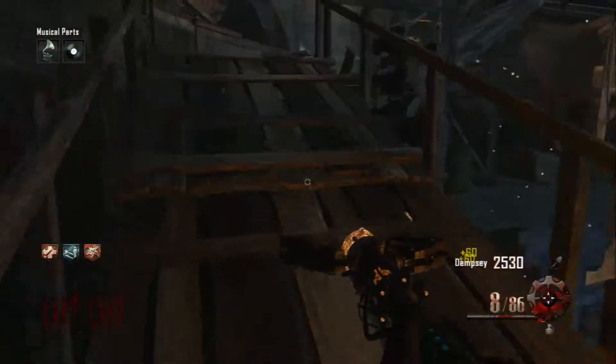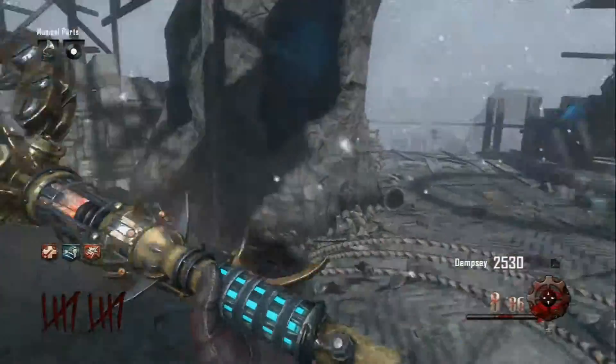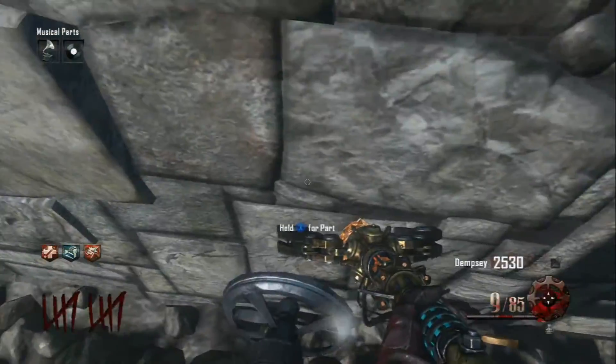Then place the gramophone back where you found it at the table below Pack-a-Punch, go down, build your staff, and you have this beast. It's my second favorite, although I haven't used the wind one yet so I can't really say.